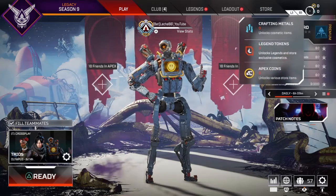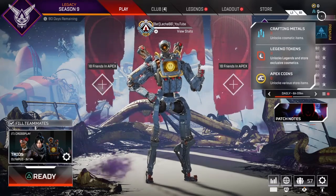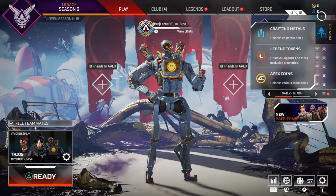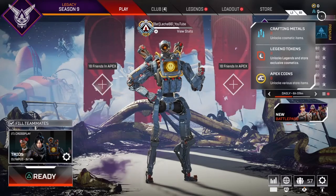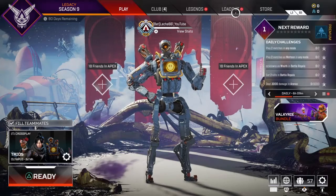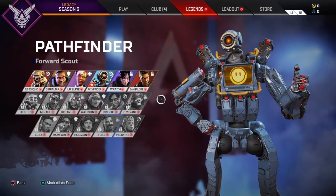I restarted and it's glitching — showing that I have zero Apex coins, zero crafting metals, and zero legend tokens. I for sure had a decent amount of each: Apex coins I only had like 450, legend tokens I had over 300k, and crafting metals about 2k, maybe less, like 1800. It's also glitching my legends.